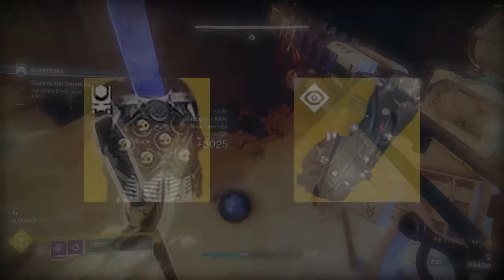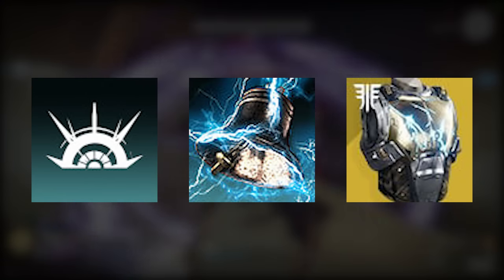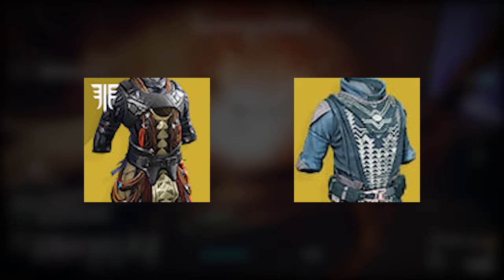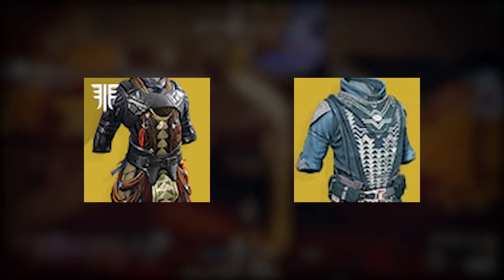Let's start with the loadouts. For Hunters, I recommend Void with Omnioculus or Aeons with Sect of Insight. Titans have an easy choice with Storm Grenades, Touch of Thunder, and Heart of Inmost Light. Warlocks will be rolling with old reliable Well of Radiance with either Phoenix Protocol for more wells and safer runs, or Starfire Protocol and Fusion Grenades for faster runs — dealer's choice.